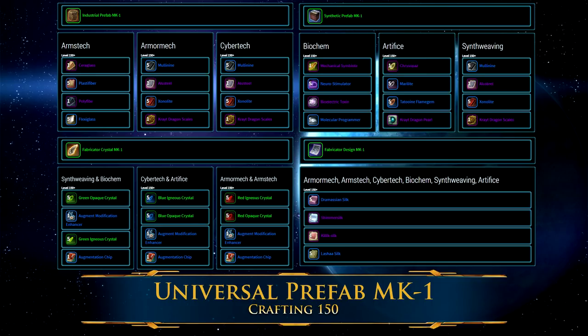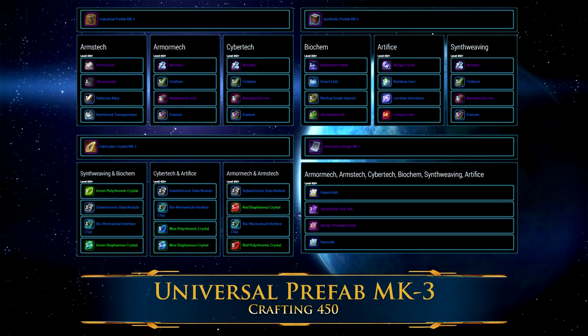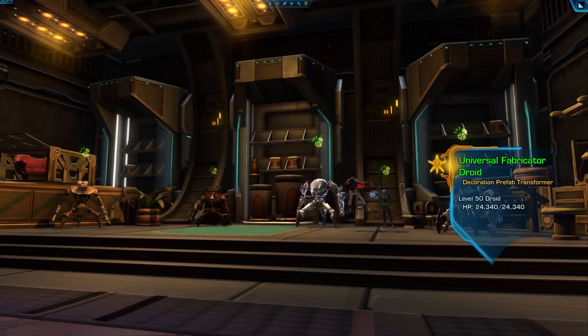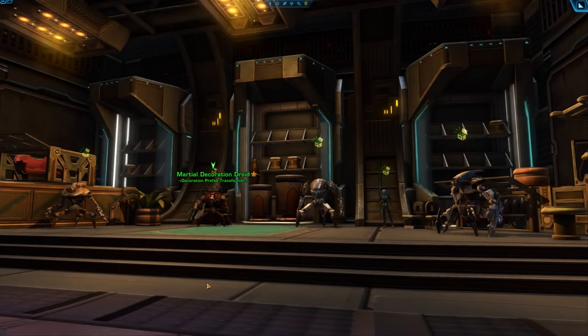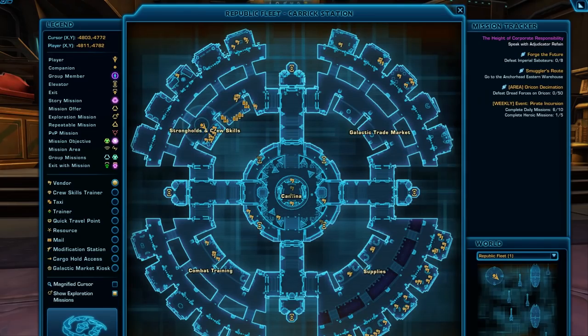You can craft the Universal Prefab MK-1 decorations at crafting level 150, the MK-2 decos at crafting level 300, the MK-3 decos at crafting level 450, and the Universal Prefab MK-4 decorations at crafting level 500 — yes, you do use MK-4 for decorations for the universal ones. These get turned into three different vendors: the Universal Fabricator Droid for MK-1 through MK-3 for normal decorations; the Marshall Decoration Droid for a mix of tiers including MK-4, who carries structural decorations like walls and barriers for building your own terrain and maps; and lastly the Utility Decorations Engineer Vendor who carries useful decorations like banks, mailboxes, and GTNs. All these vendors are located in the Strongholds and Crew Skills section of the fleet.